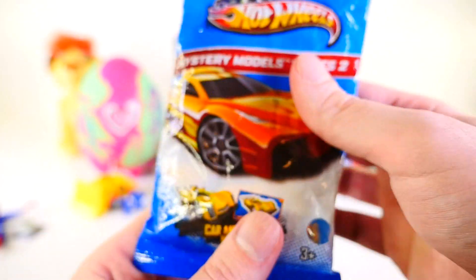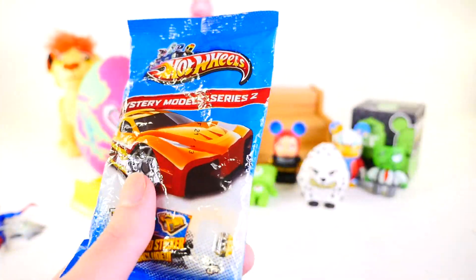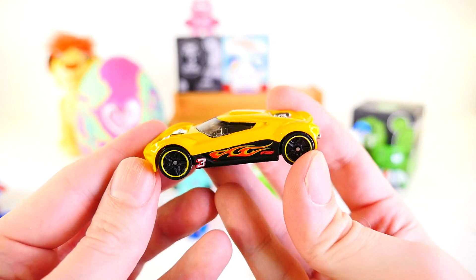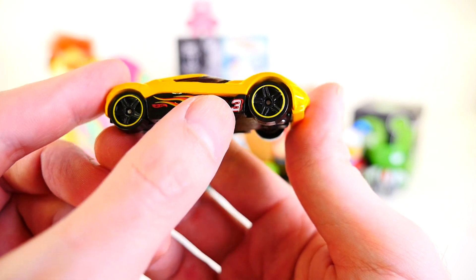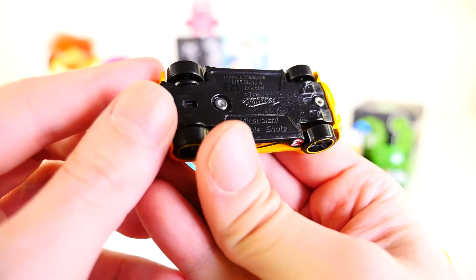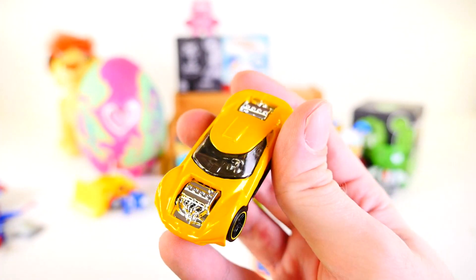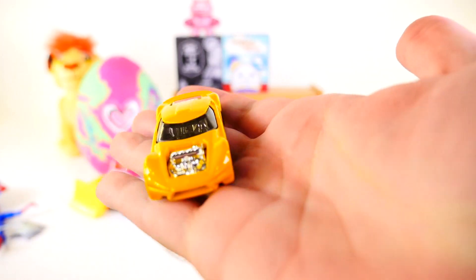Next up we have the Hot Wheels Mystery Models series number two. Let's see what we get inside. We got this guy — a yellow Lamborghini-ish with the number three on the side there. I don't know if it's a Corvette — it says Mitsubishi Double Shots on the bottom. I don't think that's a real car; maybe it's like a concept car.